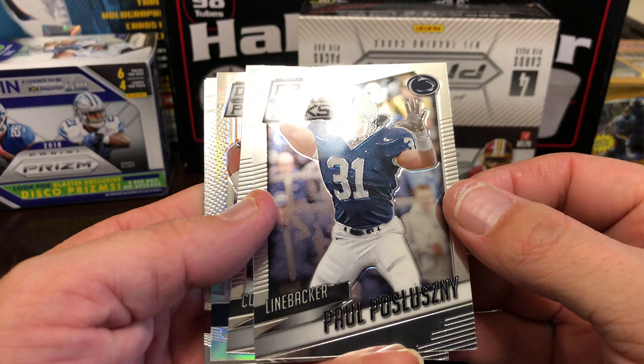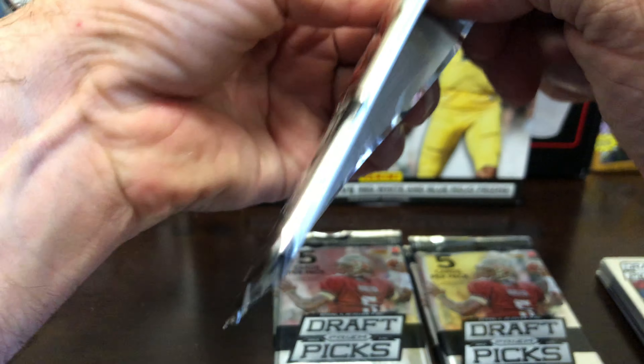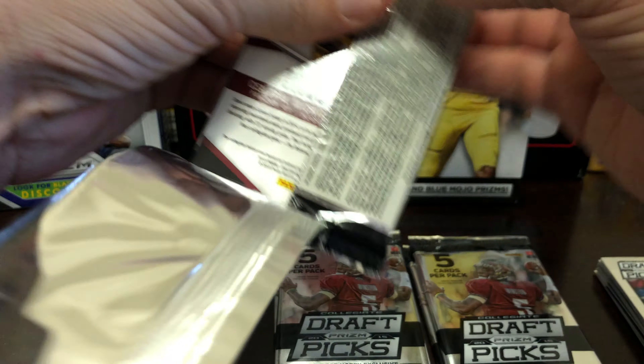Connor Halliday rookie, Matt Jones rookie, and Michael Pruitt rookie auto — pretty cool. Not a star player but that's all right at 30 bucks a box.